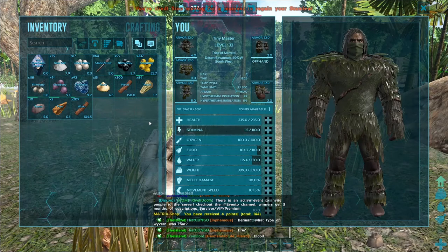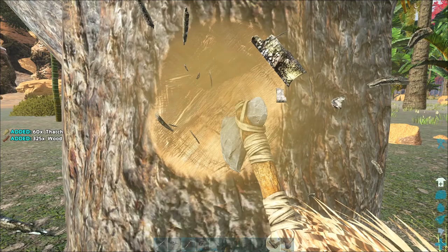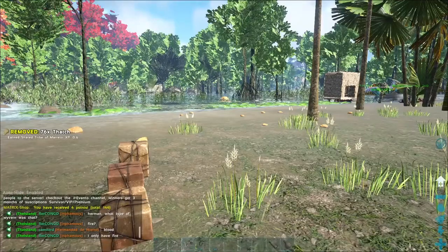I'm heading back into the house to make some cementing paste. Hey, I have cementing paste — I can make a glass jar. And after I put down this stone for making the cementing paste, I am going to ride off and find some crystal. There should be a little crystal in that chest. Not nearly enough. This argentavis can actually function as a smithing station — I was curious about that earlier.